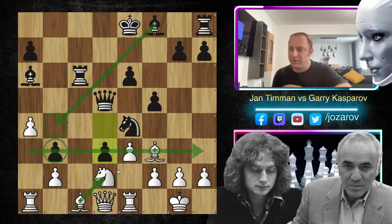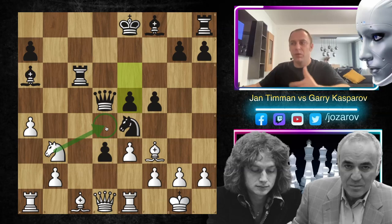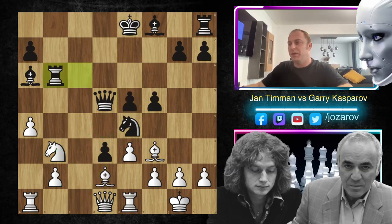That happens many times for white if white plays this Alapin variation of the Slav defense - many times white has trouble with the dark-squared bishop. After move d3, knight to b3 - okay, Jan Timman has his pawn back. But now with the move e5, Kasparov takes away a very important square for the knight. If the knight would come on d4, it would be a perfect knight, but after move e5 you see this central pawn storm that Kasparov has built - it's simply too much to handle for Jan Timman.